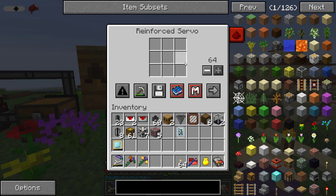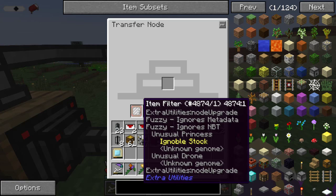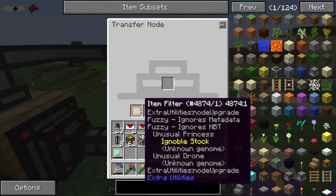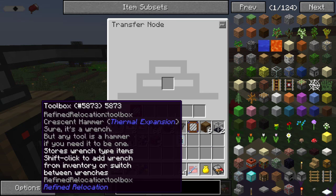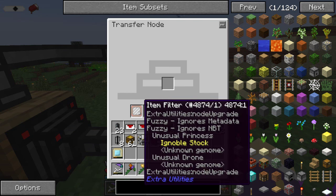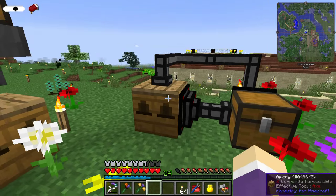The reinforced servo is only really required if I wanted to whitelist stuff - I could disable the use metadata or MBT data. The ignore metadata didn't make any difference because metadata is more the damage and durability of an item, whereas the MBT data is kind of the differences between another item's metadata. You probably know how to describe it better than I do, but that's it.